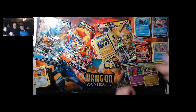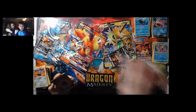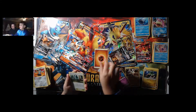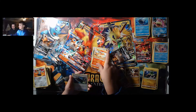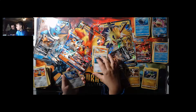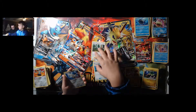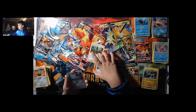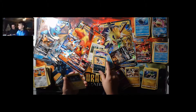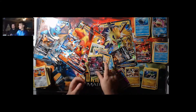Cosmog and Alolan Exeggutor. Finally I actually got a white card — probably one that I will keep from this video. Fighting Energy, Viridian Forest, Rapidash, Electro Charger — that might actually be good. Viridian Forest would be good too for the Oral deck. There are a lot of good cards. One Edge, Nidoran Female, Magikarp, Poochyena, Geodude, Reverse Pinsir, and Hoopa DX.